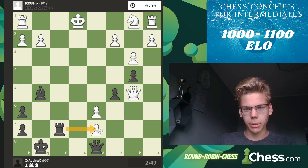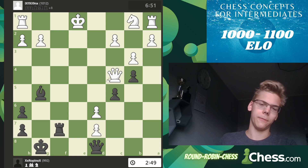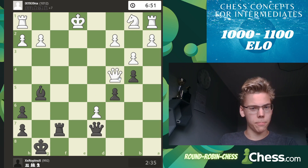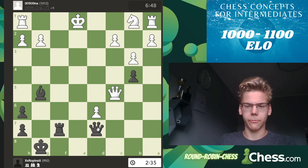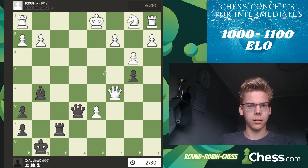I go rook f7, trying to eliminate these pawns, and he cannot really defend. He finds the trading move so I take this way, he takes there, I check - wait, what happened? He did not play the correct move here because yes, he saw a pretty pawn but that gives me checks. Check there - he cannot block anymore, he has to move the king.